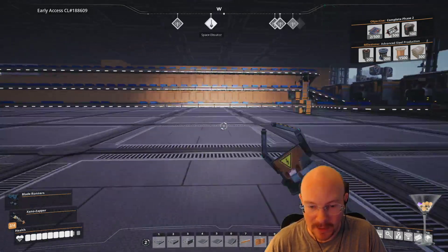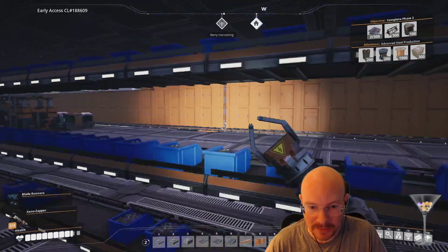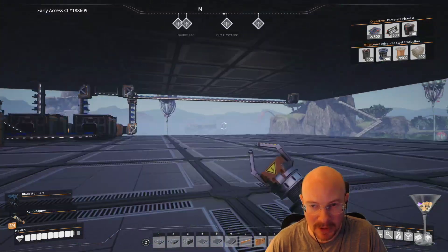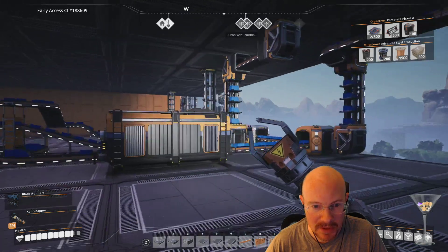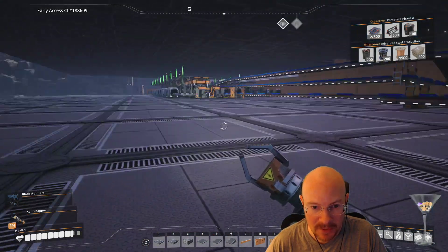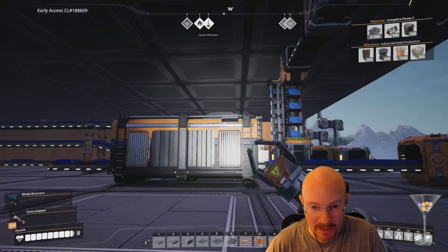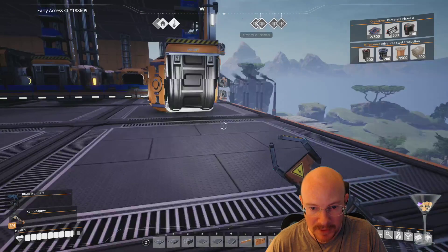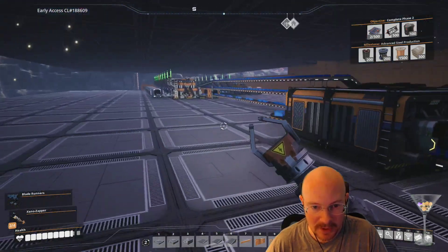So this floor handles screws and iron rods, and I want to add cables here. Copper wire from above will come down to this floor and then the cables output there. It might be a little awkward to route, but I think we can make this work.